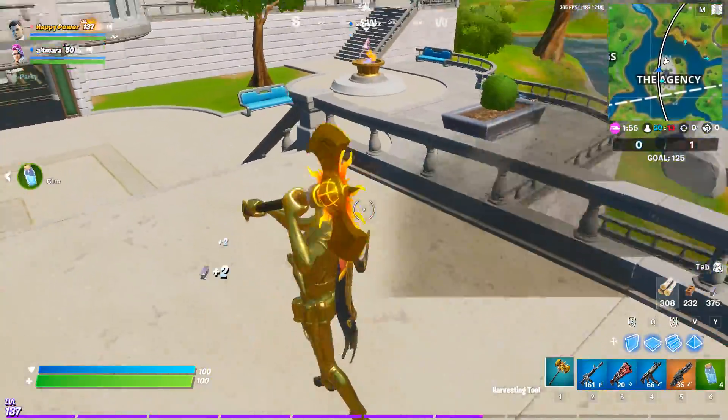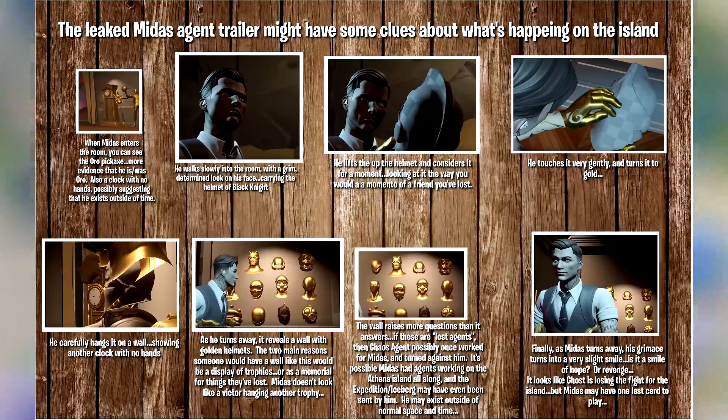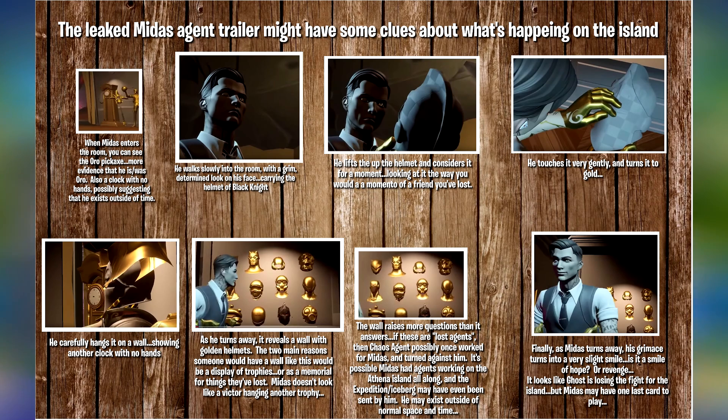On to our next Fortnite topic, we have some lore from Fortnite's Reddit. The leaked Midas agent trailer might have clues about what's happening on the island. When Midas enters the room, you can see the Oro pickaxe — more evidence that he is or was Oro. There's also a clock with no hands, possibly suggesting he exists outside of time. He walks into the room carrying the helmet of Black Knight, lifts it up, and turns it to gold before carefully hanging it on a wall full of golden helmets.